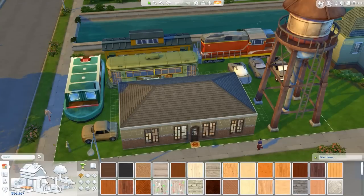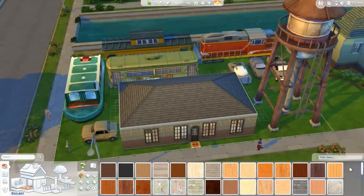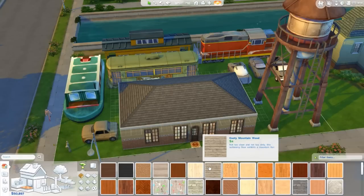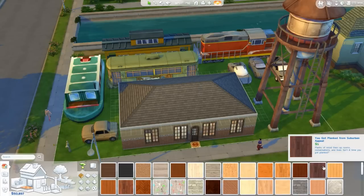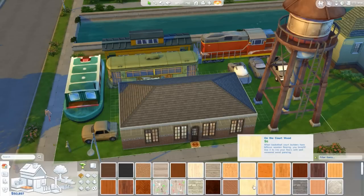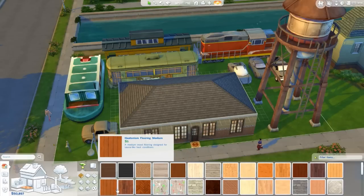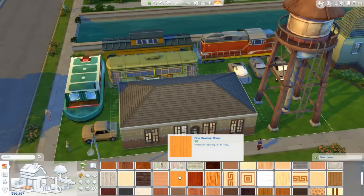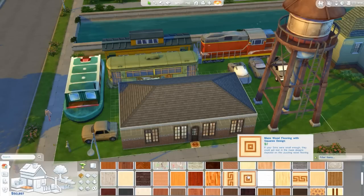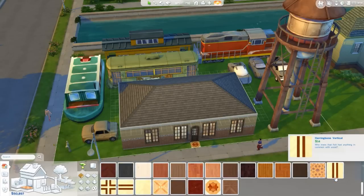If we go to floors in build-buy mode and start off here with the lovely wooden floors, you'll see on this list we now have a whole lot more wooden floors than we had previously. In fact we have 48 additional floors now available to us in the wood variety, and these are all converted textures from The Sims 2 so that now you can have them in The Sims 4. I absolutely love this because it adds in a huge amount of new fun textures to use in the game.